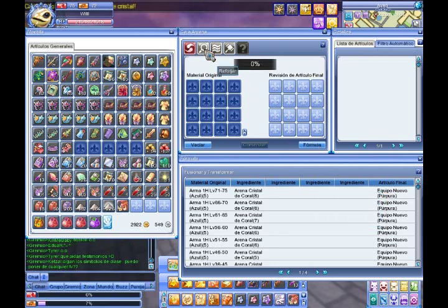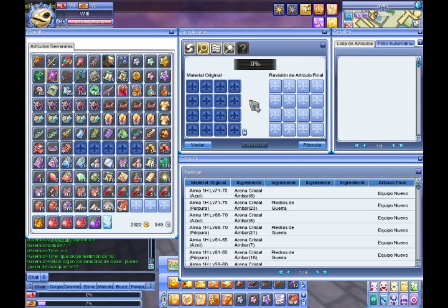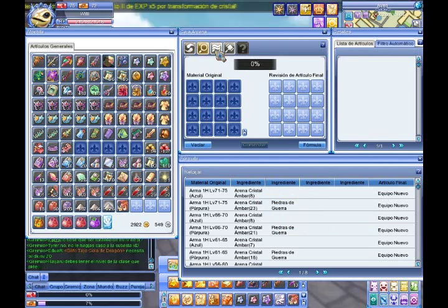The second icon is Reforzado (Reinforcement), which means that having an Alcana item with special materials and more ingredients, we can change the statistics of the equipment.